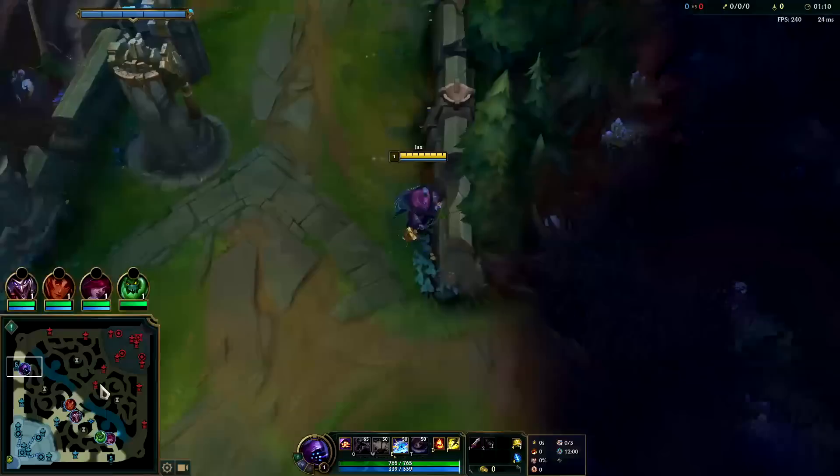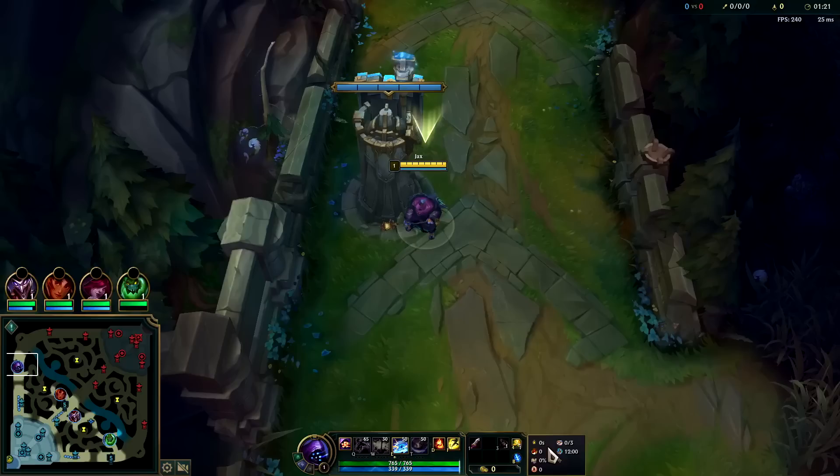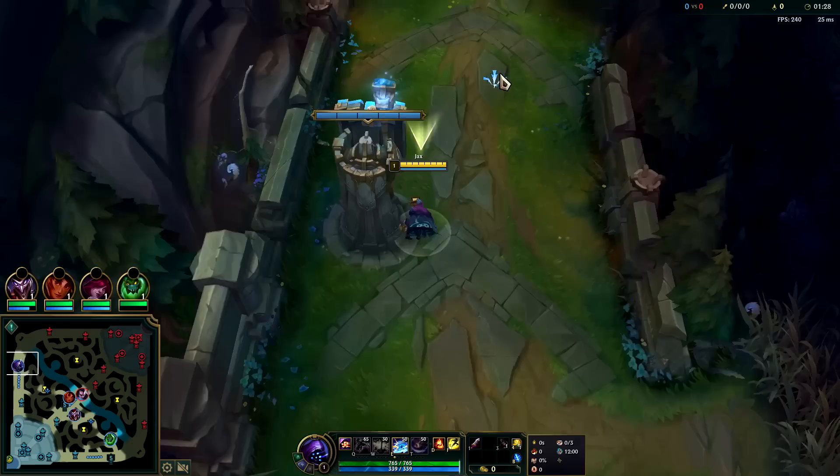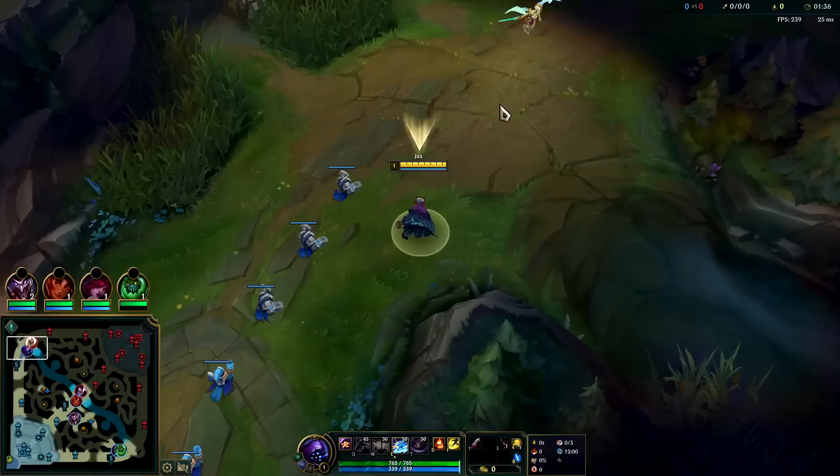AP Jax top lane has really bad win rates. If you want to play AP Jax you need to play him in the jungle — that's where it works best, and I already made a video on that. This is for Jax top lane after the changes with the best build and runes possible. We have Doran's Blade start with Ignite and Flash, E start of course, with Lethal Tempo, Triumph, Alacrity, Last Stand, Biscuits, Magical Footwear, Attack Speed, and Armor. For our build: Divine Sunderer, then BORK, then Spear of Shojin for the highest win rate at 67%.